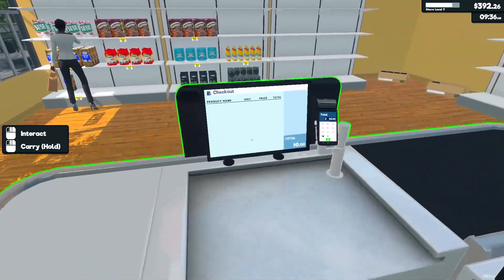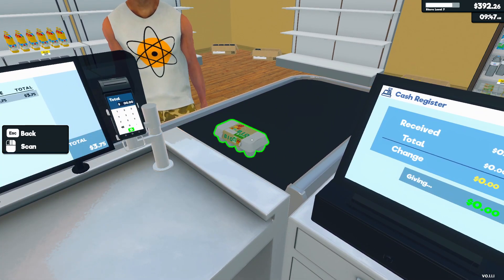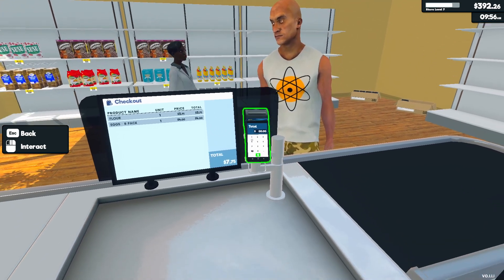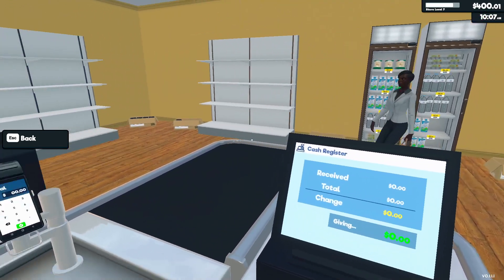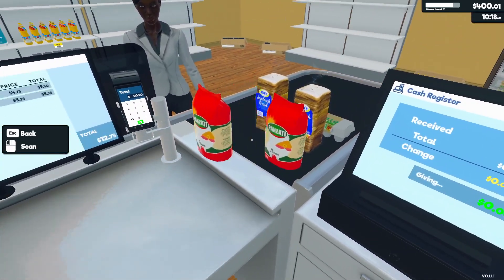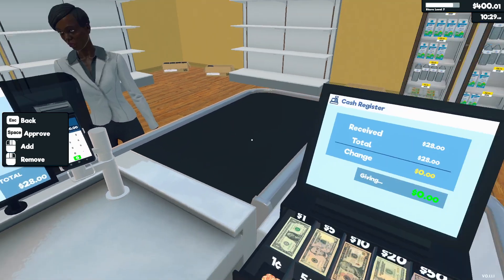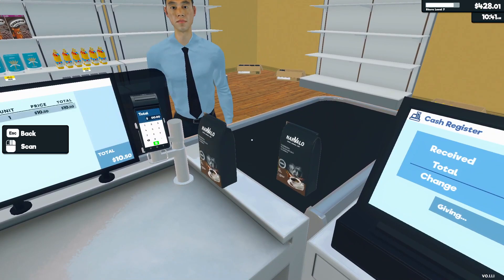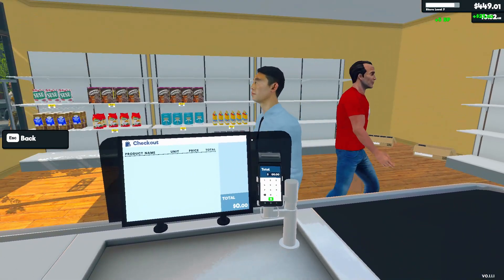We got a customer in the store — actually a couple of customers. Let's get these people served. Got some eggs and flour — that's going to be $7.75. A small order to start the day. We got a big order here from this lady — $28 please, and you don't get any change. Have a lovely day. And what does this gentleman want? Some coffee. Big spender — $21 please. There you are, have a good day sir.